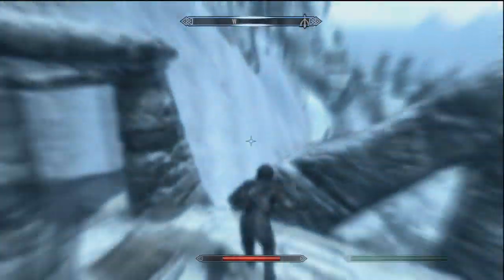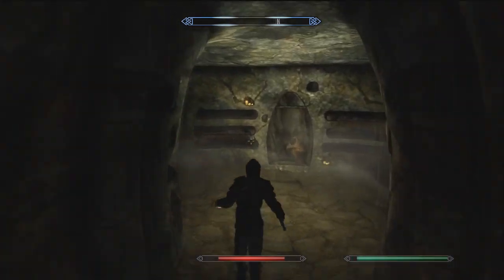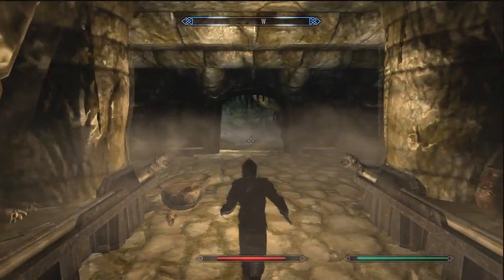So, once again, you're going to want to Whirlwind Sprint across, and then down to the left you have an access door to the Labyrinthian Tribune. And with the magic of editing, we don't have to wait through the loading screen.